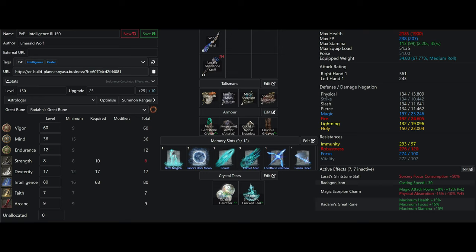For spellcasters, the Radagon Icon proves to be an indispensable asset. When paired with the Godfrey Icon, it's not that great, but it can still elevate your DPS by approximately 5.5% for charged spells, which is still good. That is a greater bonus than the Graven School Talisman, the 4% one. And if you're not charging your spells — which you really shouldn't be if you're concerned about DPS — or if you're using swifter spells like the Carian Slicer, the boost in DPS is closer to 12%, which is massive.